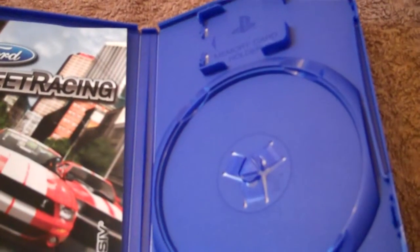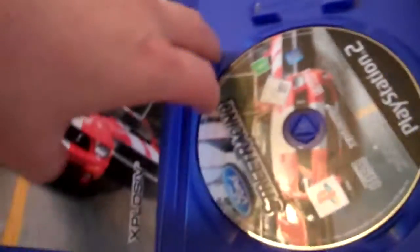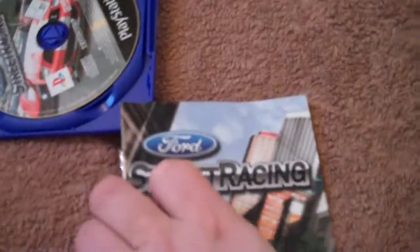Let's check out the disc. It's one of those blue ones, which means it's a CD instead of a DVD, and it's hardly scratched at all, so that's a good sign. The manual's in pretty decent condition as well — just a quick look through: nothing that interesting, it's just your basic manual.